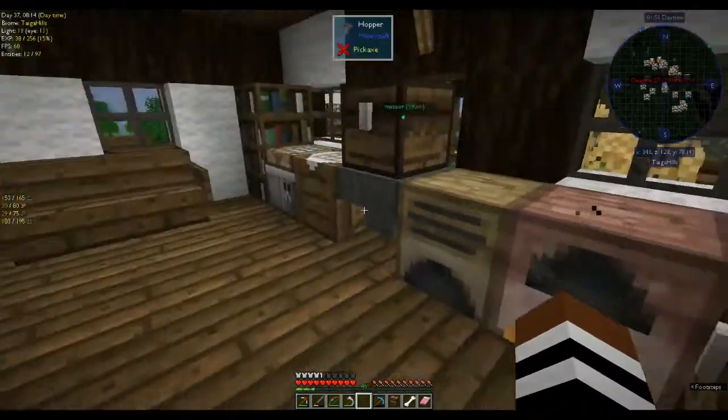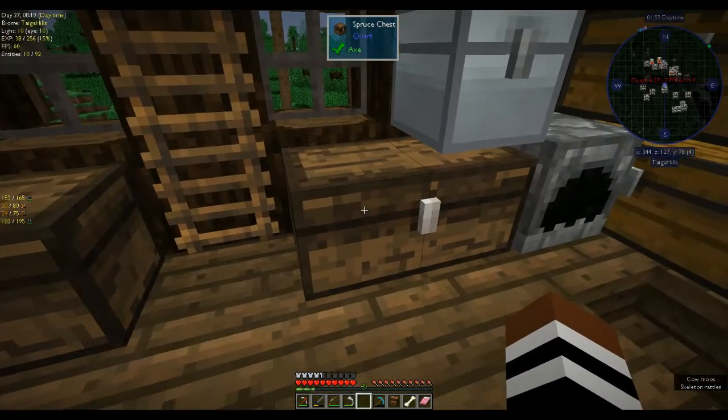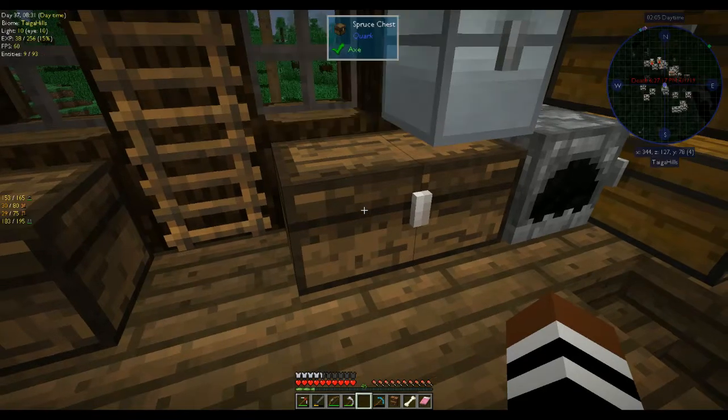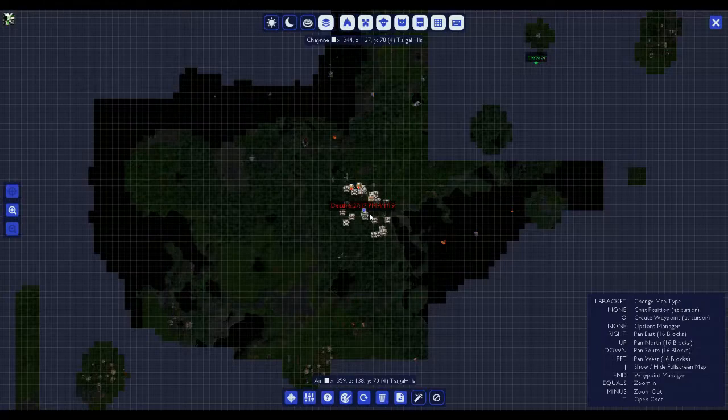I've started a little storage area and been smelting everything. I've just realized if I press shift I can see what's inside my chests - I don't know what mod does that but it's pretty cool. I did some exploring as well - let's bring up the map so we can see it.